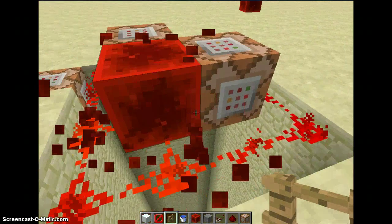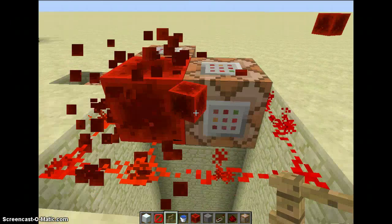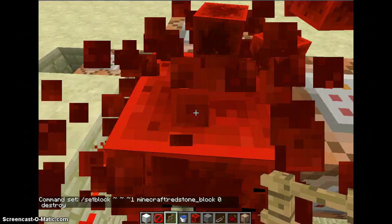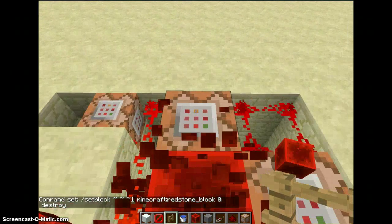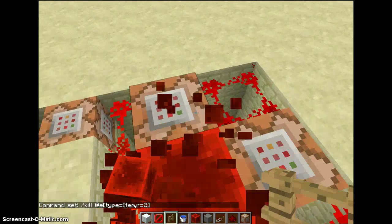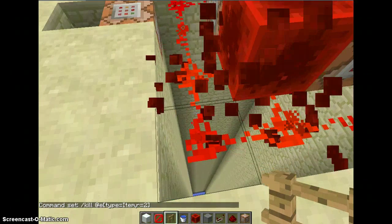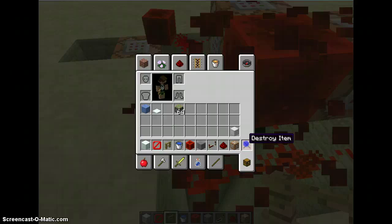So, if you want to see what's going on here — we have a command block that keeps destroying and replacing this redstone block, which repowers that, and it keeps doing that forever. It also powers this each time, which just kills all the items being thrown out. Now, as you can see, it's pulsing so fast that the redstone doesn't even have time to update. Watch this.